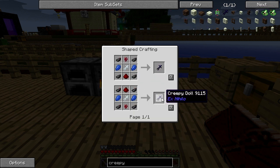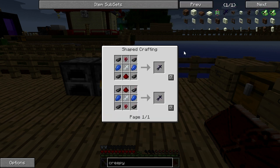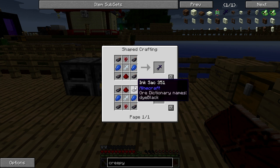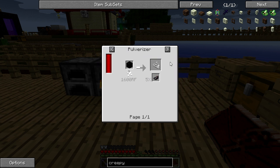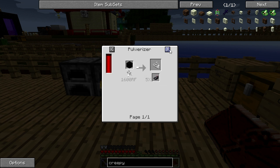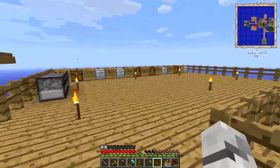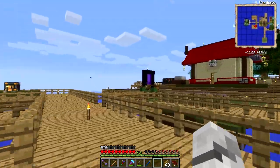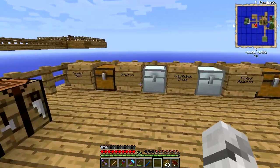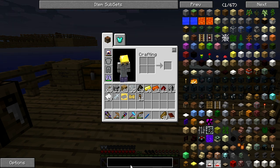Now to make a creepy doll we need two lapis and four ink sacks. Ink sacks — is there another way to make ink sacks? Fish products — of course, squid's going to give me it. Maybe I need a deeper pool of water to make squid spawn somewhere, because they don't spawn in my random pool there.